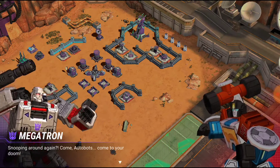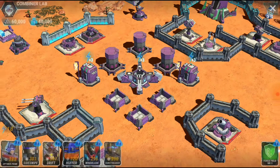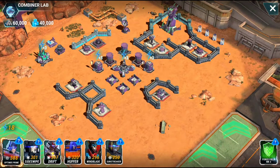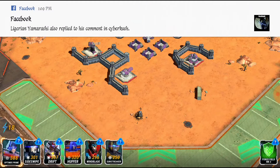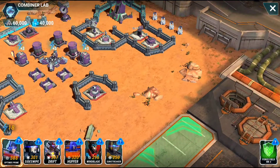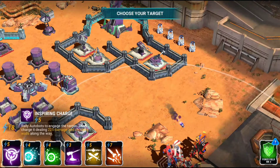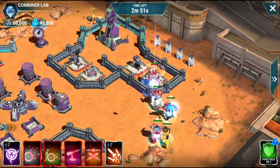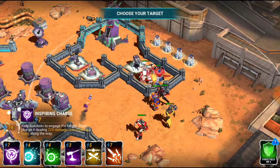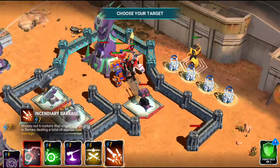Snooping around, eh? Come out — come to your doom! It seems like that just gave a hint to try for that up there, but that's not what we're going to do, friends. We just need the HQ for the win, so we're going to prime rush right up into this.